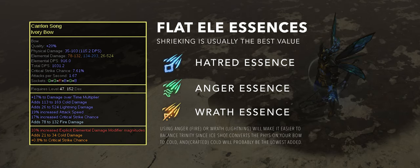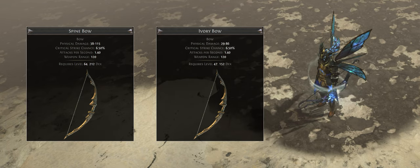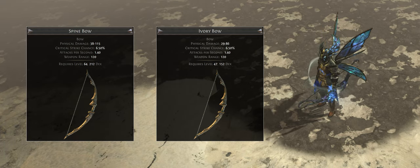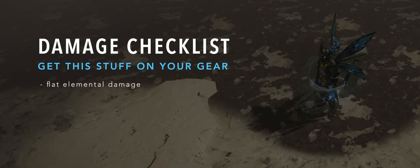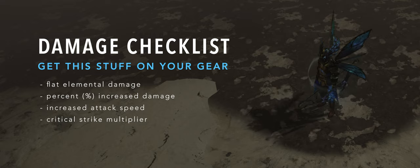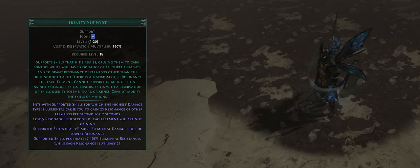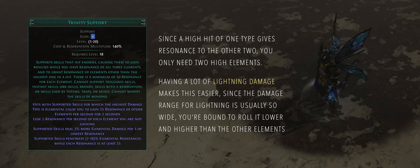Especially early on, six-link Spine Bows can be pretty expensive, so I went with an Ivory Bow which is one step down — it has the same attack speed and crit, and since we're not scaling phys, it's just as good and was a lot cheaper. Scaling damage is pretty straightforward: just get flat damage, generic percent increases to elemental, attack speed, and crit multi anywhere you can. Since we're scaling every element, we can take advantage of Trinity. By the way, even though Trinity's whole theme is based around using all three elements, you only really need two of your highest elemental damage ranges to overlap — it's fine if the third is lower, just make sure you don't have a single element dominating.